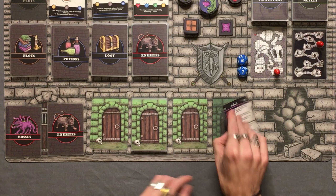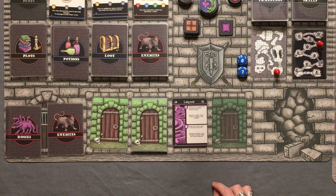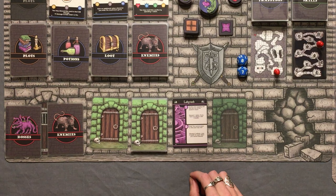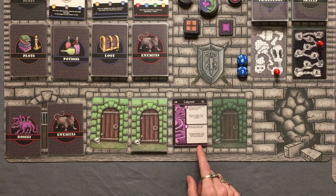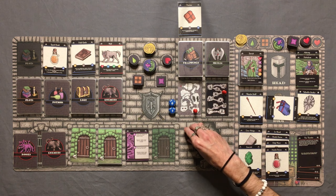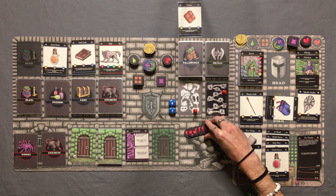Moving past both rooms deeper in — an ambush. I'm going to push my luck and skip that too, going into the next room instead. The Labyrinth: "You cannot seem to find your way out. Discard two rations, lose three health for each ration you cannot discard." We do discard two rations, so we lose six health. That is brutal — that's half our health gone.